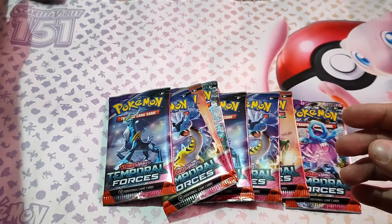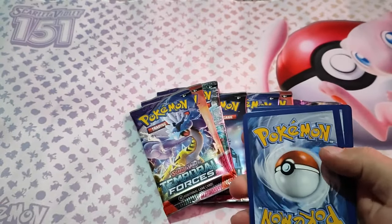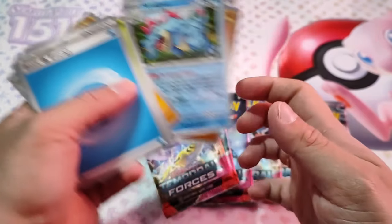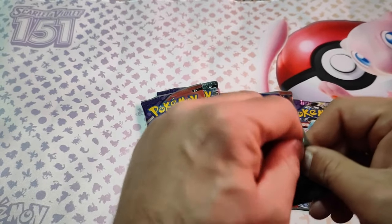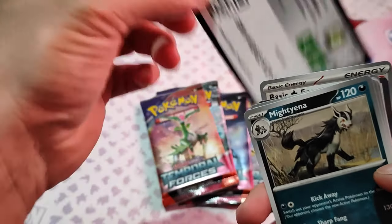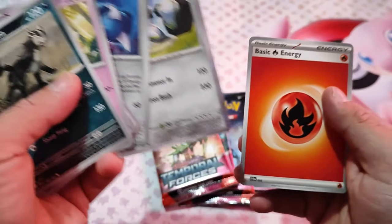Perfect start! One to one. Let's see if we can continue like this. Code card. Pikachu, Meta, Mel Mel Tank, and the energy.